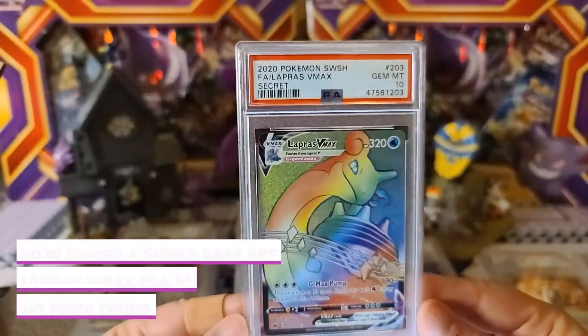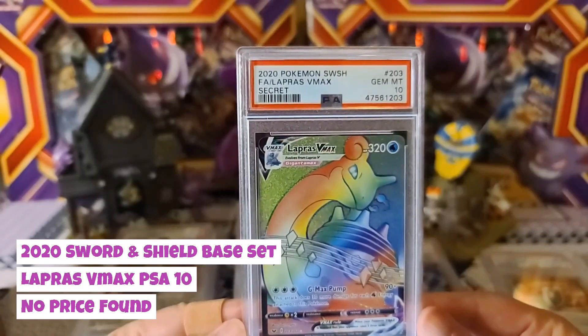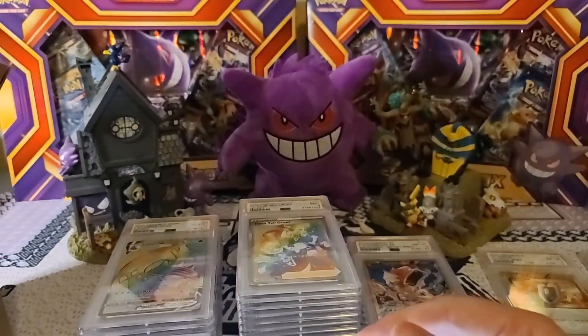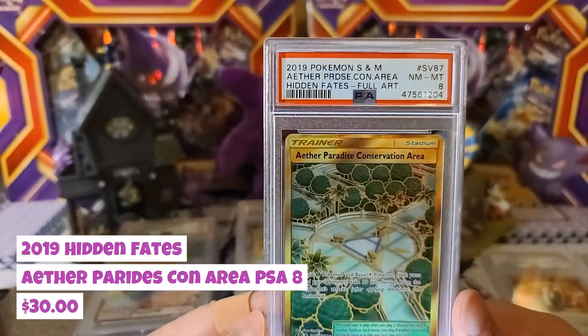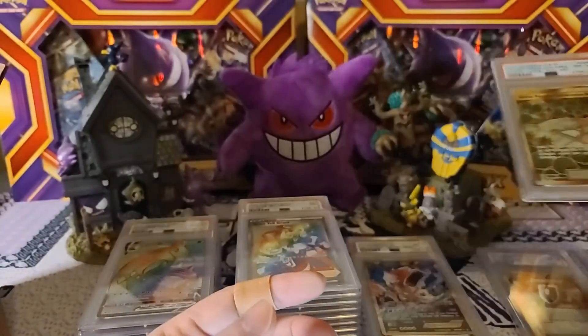Oh, Lapras VMAX Gem Mint 10 from Sword and Shield base — that is amazing! I think that was actually the first hyper rare I pulled out of a booster box for the Sword and Shield base set. Oh, this one hurts a little — Aether Paradise full art Near Mint Mint 8 from Hidden Fates, another amazing-looking card.